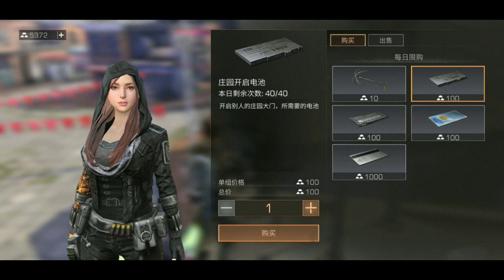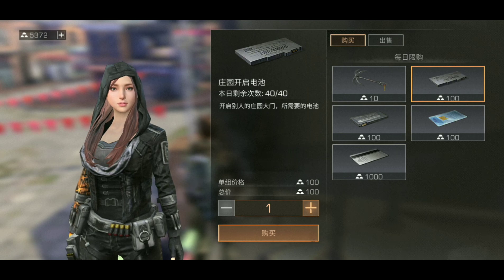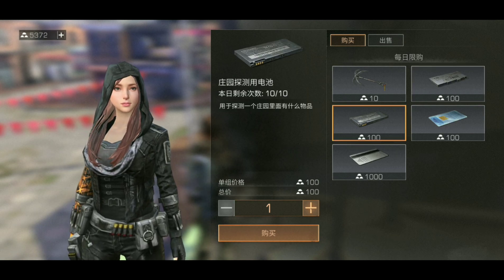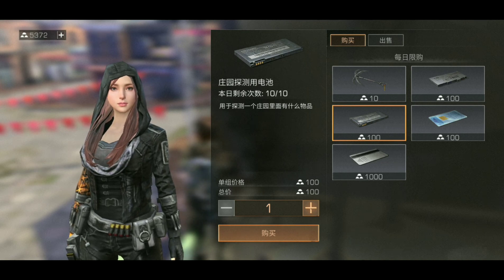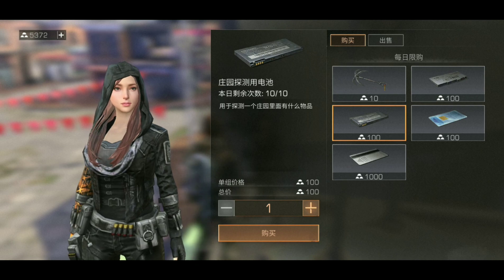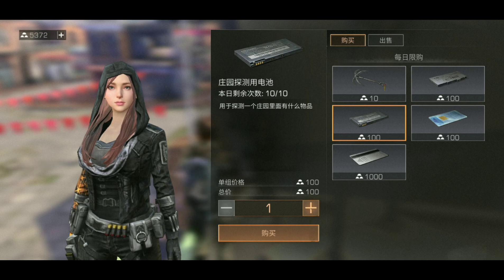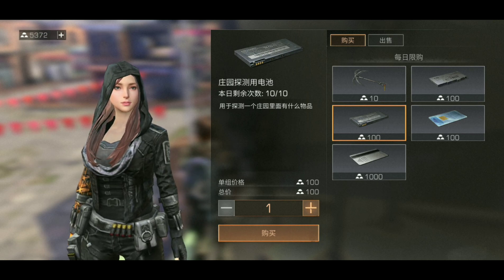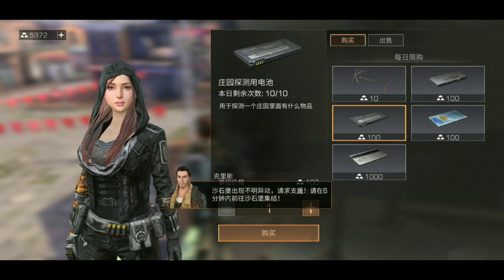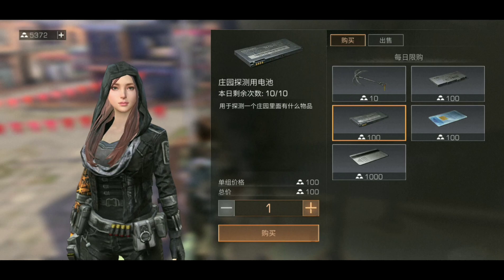That's 100 gold per use and there are 40 of these, so that's 4,000 gold total. If you're a rich guy, go for it. People don't tend to use them too much though. Next item: three uses per manor battery per day — it's used to detect what is inside the manor.